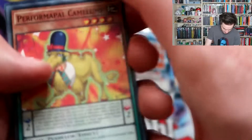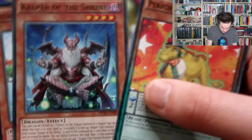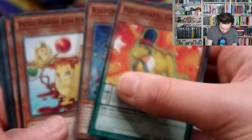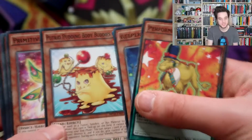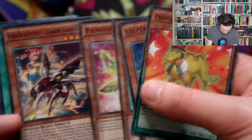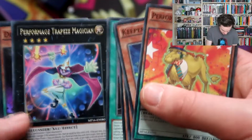What can we pull this time? What can Yu-Gi-Oh bring us after the holiday season? We have a Camel from the Performapal series, Keeper of the Shrine — an excellent card for dragon people — Putrid Pudding Body Buddies, that is one of the strangest card names I have heard.